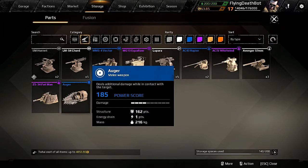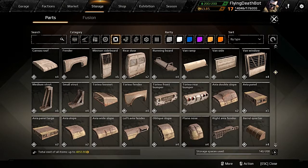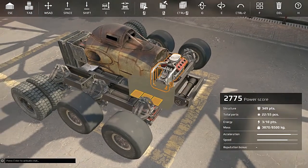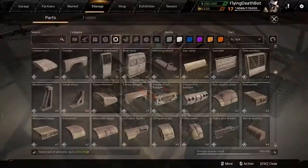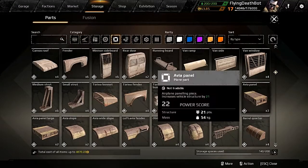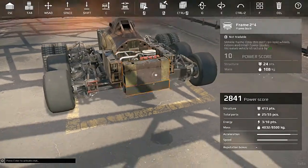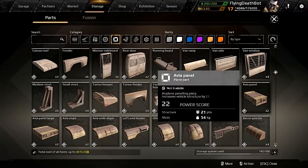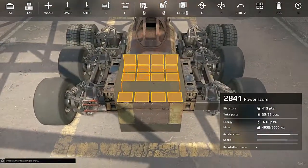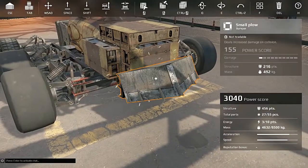Maybe we can do two vectors and stick an auger on the front. Let's go ahead and slap some armor on this thing and try to keep it somewhat light, but at the same time armored up enough to be of use. These avia parts, these panels, they weigh less than some of the heavier duty stuff, which is nice when you don't want your build to be really slow. We're going to want this to be fast, hopefully blowing up baddies with our vectors and hitting somebody with the auger.